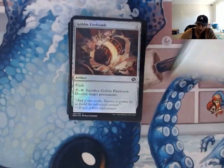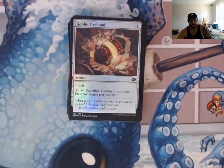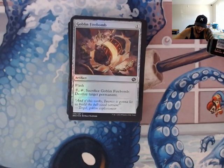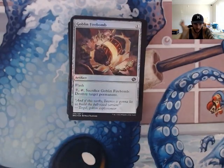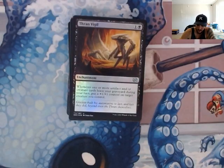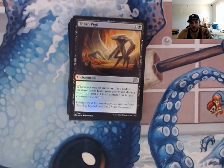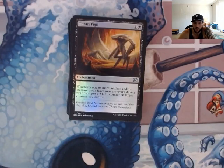Disenchant — some spot removal, used in a pinch. Goblin Fire Bomb — similar to Universal Solvent. It's probably going to be mid-game or late-game where you just start destroying whatever permanents you want on the battlefield. If it's a land, it's a land. I think at that point, if you get to where the game has stalled out and nobody's really attacking or defending, I'm just going to start targeting lands and be like, 'Alright guys, it's time to move on,' and then exile them from their graveyard.